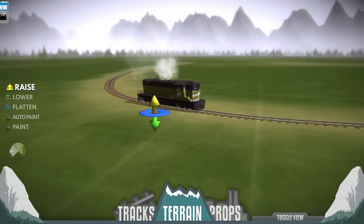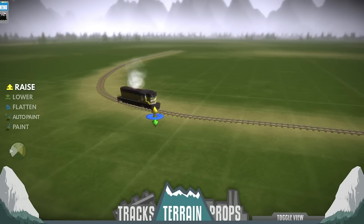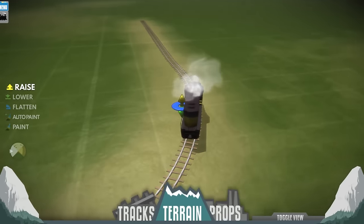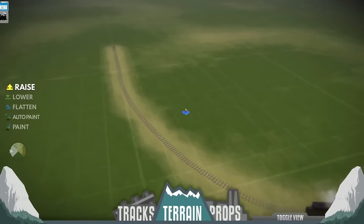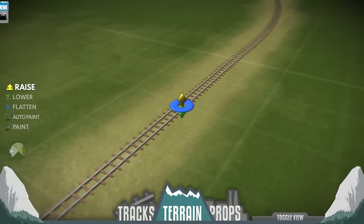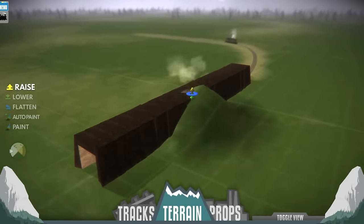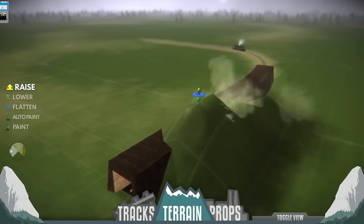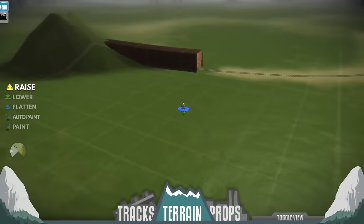We've got a little piece of track here. We've got Mr. Train. You can set up your trains however you want — you can add a ton, I think up to like 10 cars or something — and you can actually drive your trains. He seems to be stuck at this corner. See if he powers through here in a second. We just got a simple turn here — we can go in and let's make a mountain.